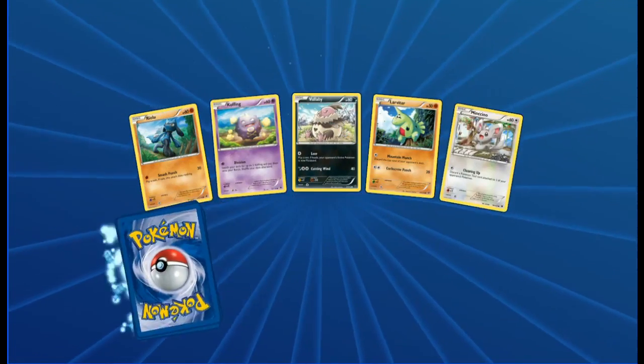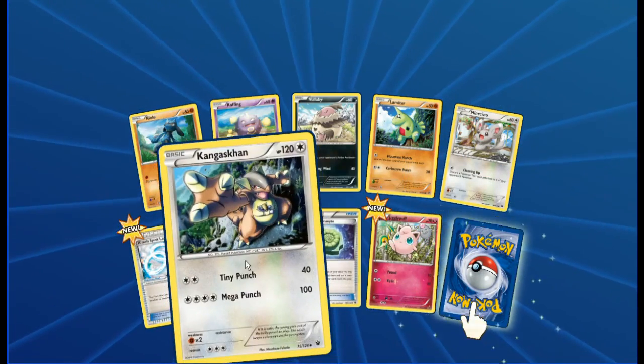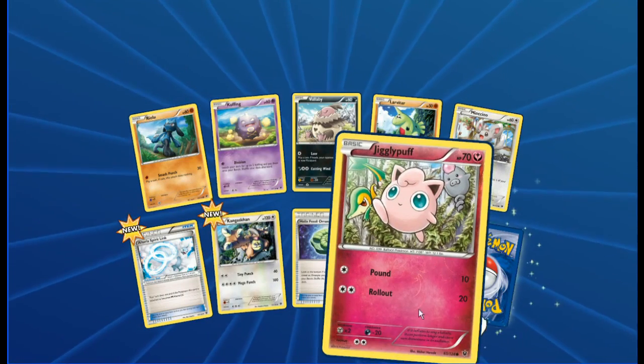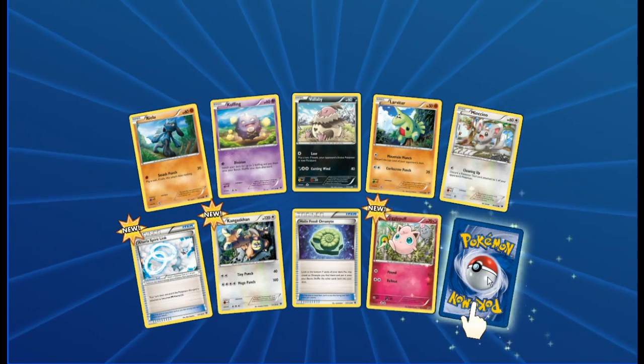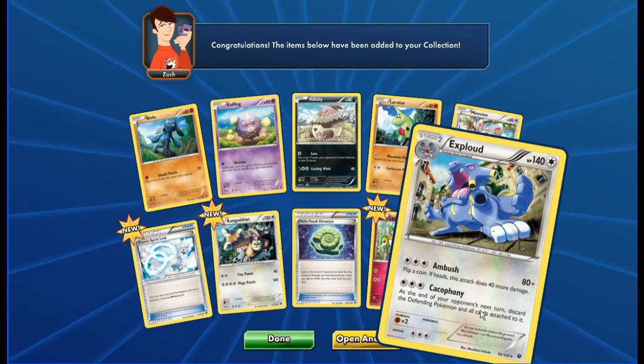Next pack: Riolu, Cofagrigus, Vullaby, Larvitar, Minccino, Altaria Spirit Link, Kangaskhan — looking really cool there — Helix Fossil Ammonite, Jigglypuff Reverse, and in the back we have Exploud, looking mighty ferocious.